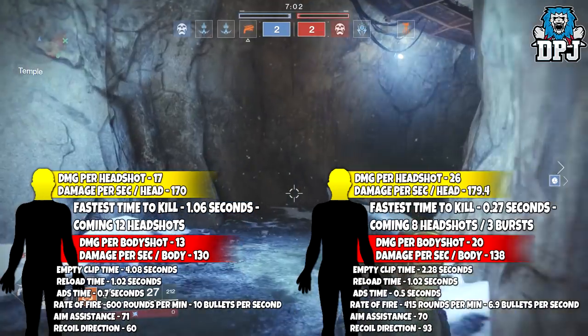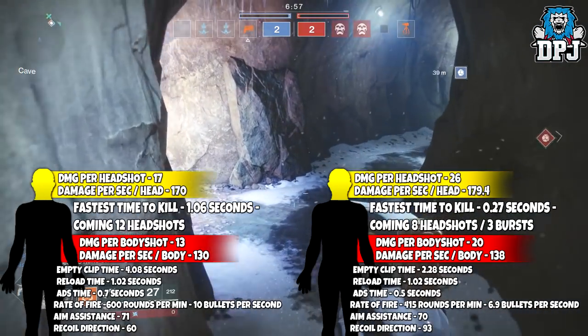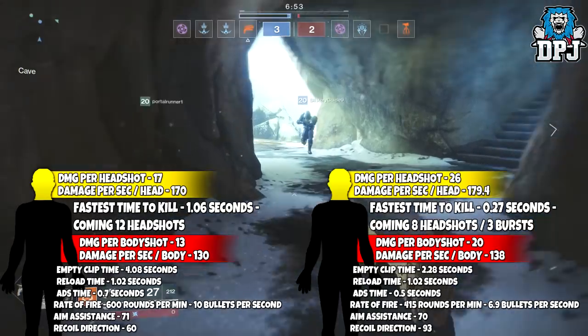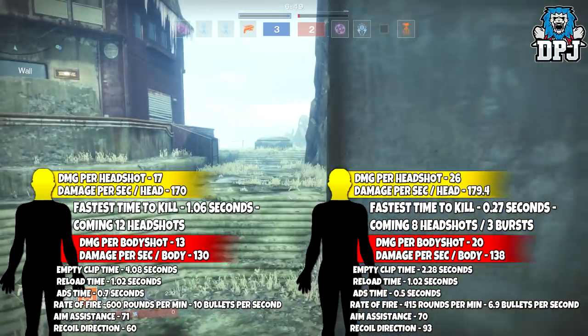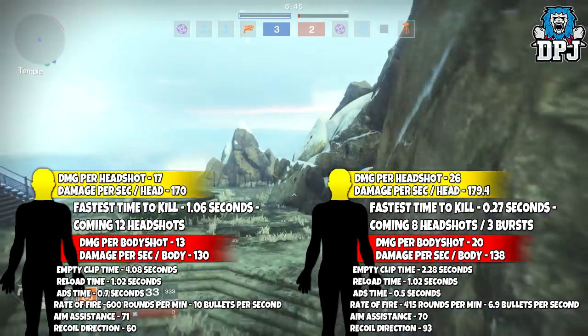Its fastest possible time to kill comes from 8 shots to the head and will kill in 0.27 seconds, which is definitely the fastest I've measured so far — it's absolutely crazy. Its aim assist is 70 and its recoil direction is 93. On screen now we can see these things' recoil, and to be honest it does drift up, but it is easy to control.